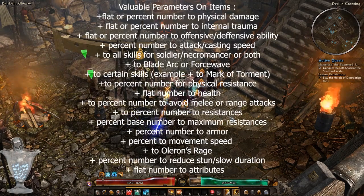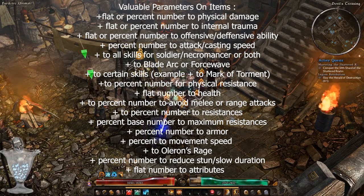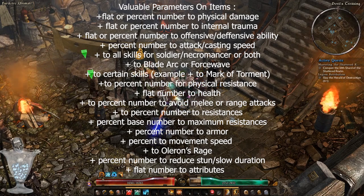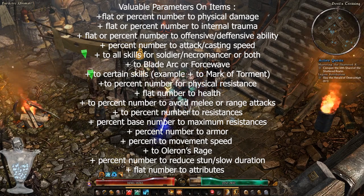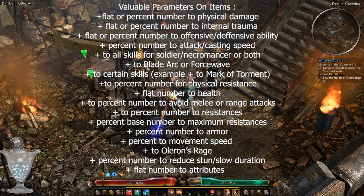The valuable stats go as follows: physical damage both percent and flat based; internal trauma percent and flat based; defensive and offensive ability both percent and flat based; percent based attack speed or casting speed bonuses; plus to all skills in soldier or necromancer; plus to blade arc or force wave; plus to certain skills such as mark of torment.